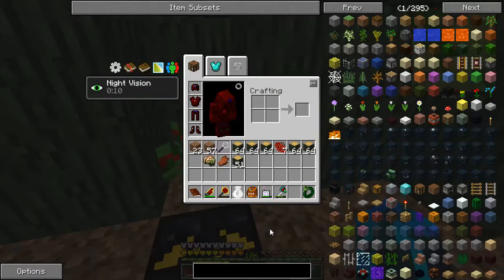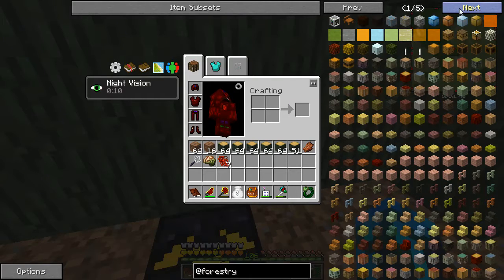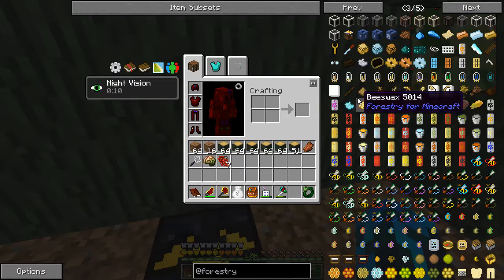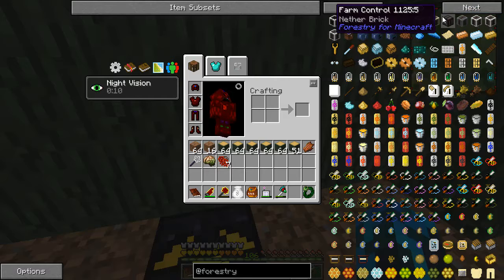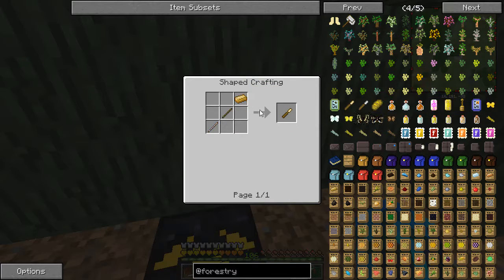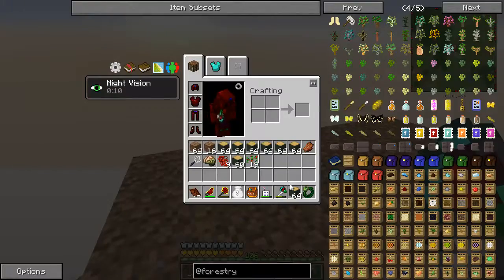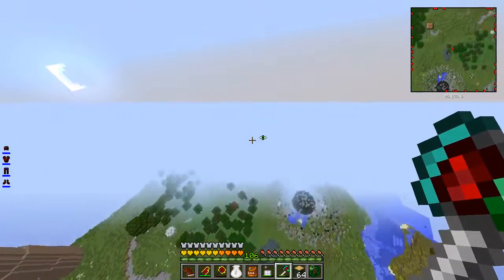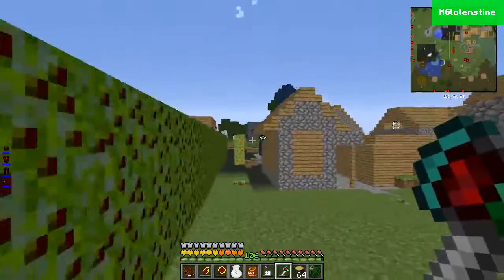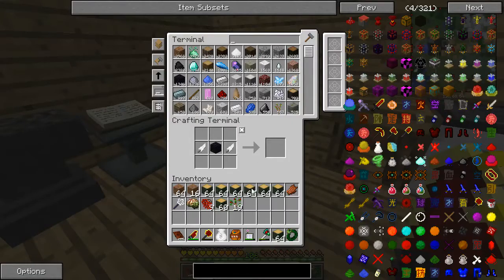I'm just probably gonna do something else. Is there forestry? If there's forestry, there's probably a tool. There's a tool for getting - oh yeah, it's a crafter. Bronze, just bronze. I got 19 out of that, that's insane. I'm gonna make a grafter.